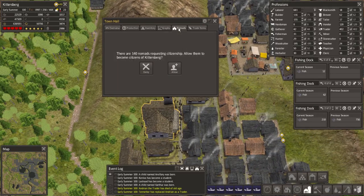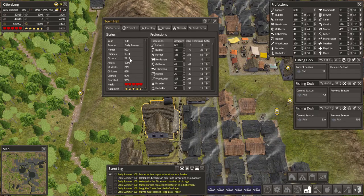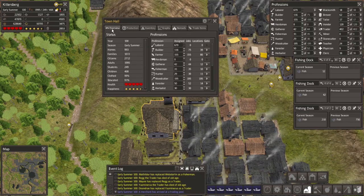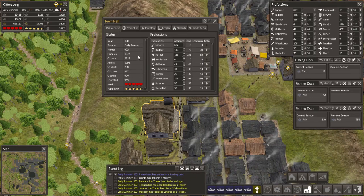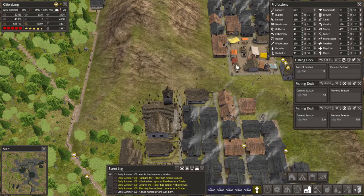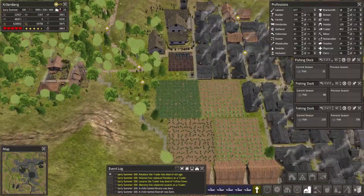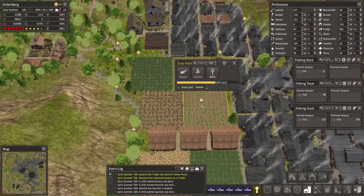I saw those guys earlier. Do I want to hit 3,000 population that badly? I don't think so, and it wouldn't even get me to that number. I do have my own natural population growth now. I think I'm actually going to reject them — no thanks. I want to keep my education numbers high and keep my numbers kind of consistent.